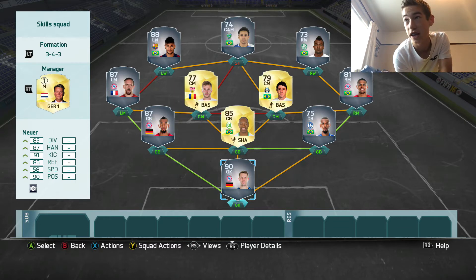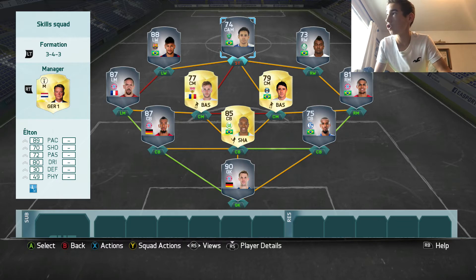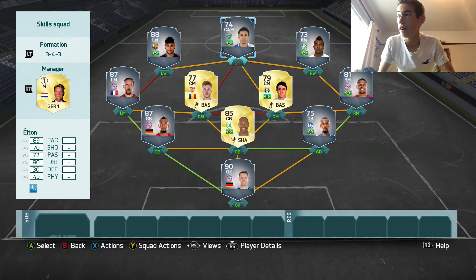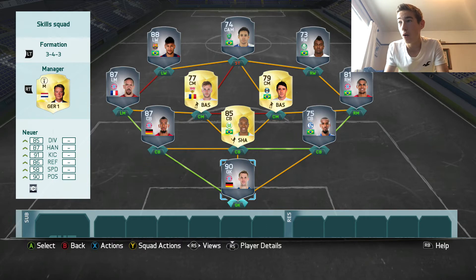Now, I'm not usually a skiller, so I haven't built this actual team. But if you're a skiller, Elton's not actually on full chem — if you change his chem style to striker, then you should get near enough 100 chemistry. You should be able to live with high 90 chemistry, especially if you're looking at this team in terms of skill. Anyway, in goal, we're looking for the best possible skill team where we've got as many skillers as possible.